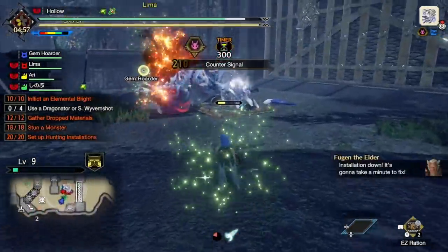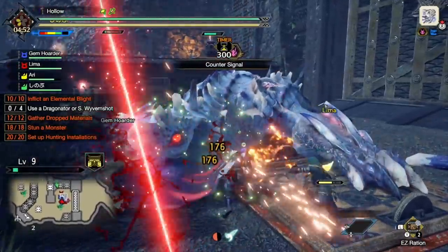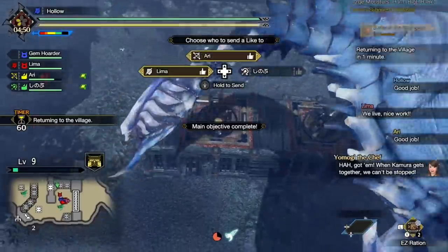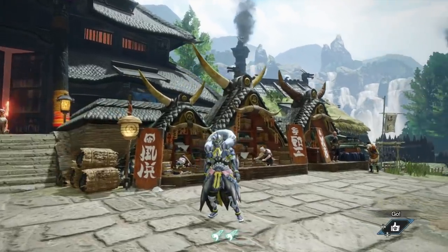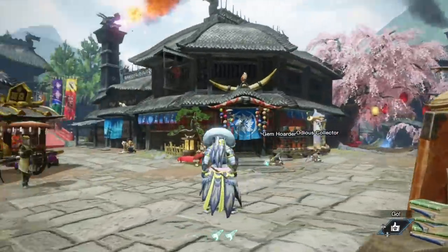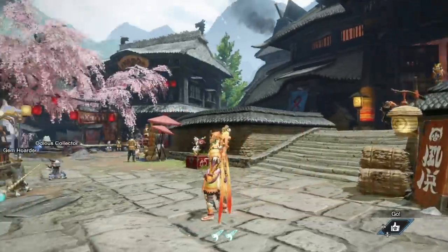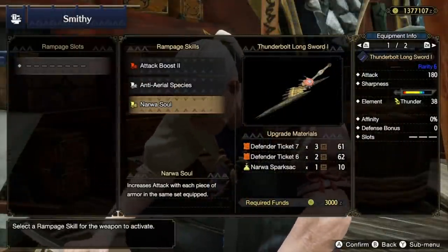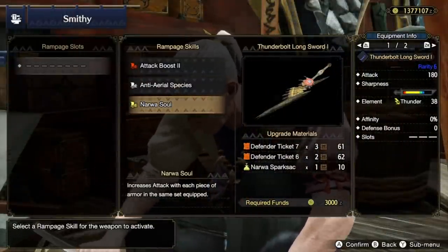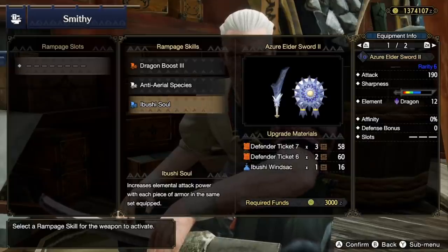I did something terrible so you don't have to. I farmed and crafted the entire Nawa and Ibushi sets and their weapons — I needed a lot of orbs to see if they're actually worth using. After all, these are the final bosses of the game. They're the only Elder Dragons currently, and they do have some really unique effects on their weapons called Nawa Soul and Ibushi Soul. The Ibushi set is a sort of wind god theme, and Nawa's looks like an incredible orange Wukong creation. But mechanically, these are pretty weird. The descriptions tell you how it works, while the reality is they work a totally different way than explained. It's pretty interesting, but it's also really disappointing.